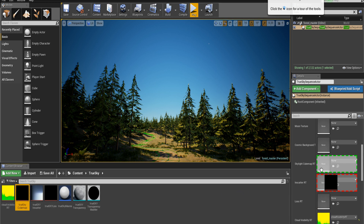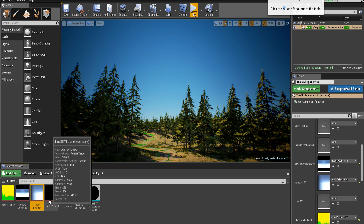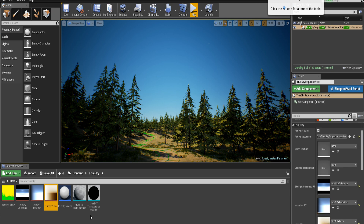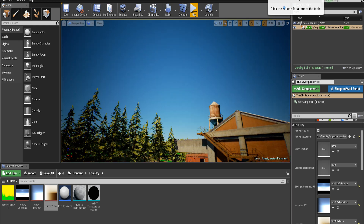Sky Cubemap. And I believe we have Scatter. And that's it — no cosmic background, which kind of sucks.